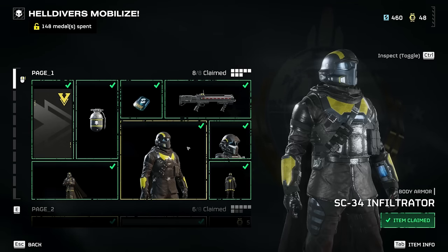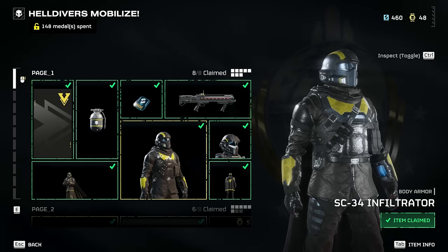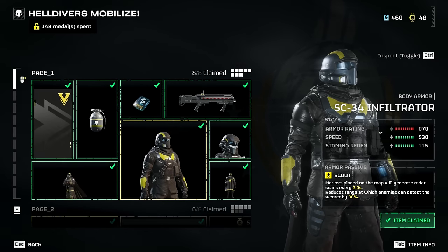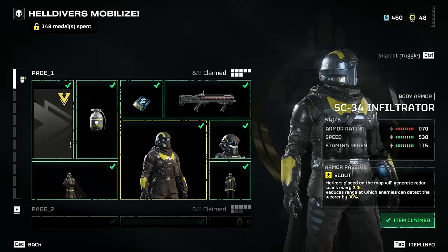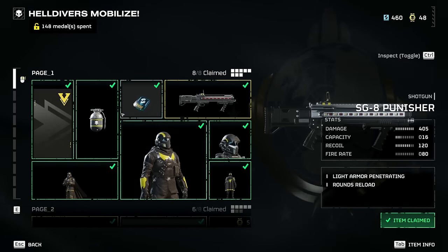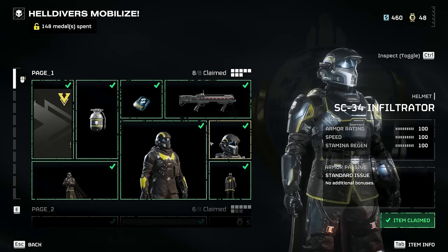There are a lot of extras in here. For example, this is an armor suit called Infiltrator. You can also hit Tab - whatever it says on your screen - and that will give you a better breakdown: armor rating, speed, stamina, and any passive abilities. You can hover over items to get more information. There are grenades, weapons, armor, and helmets with different possible passive abilities.